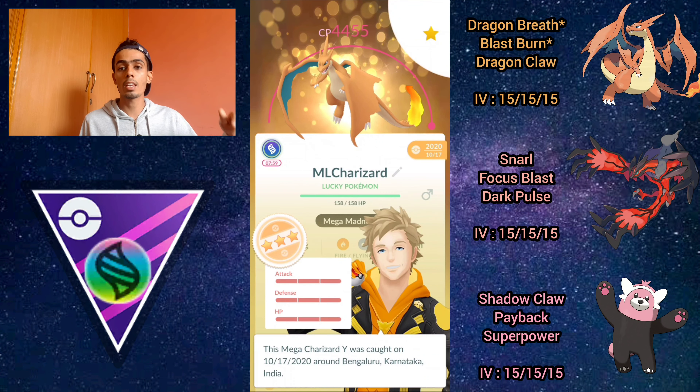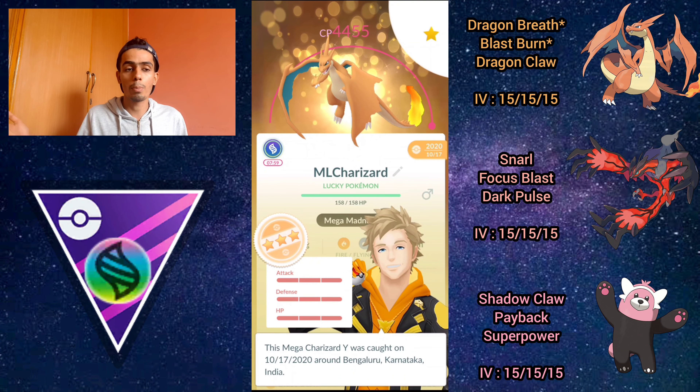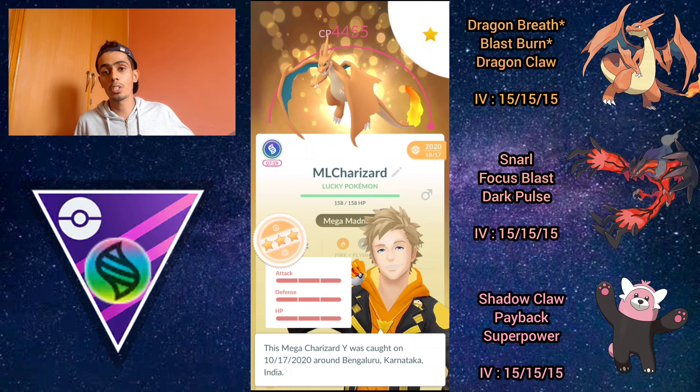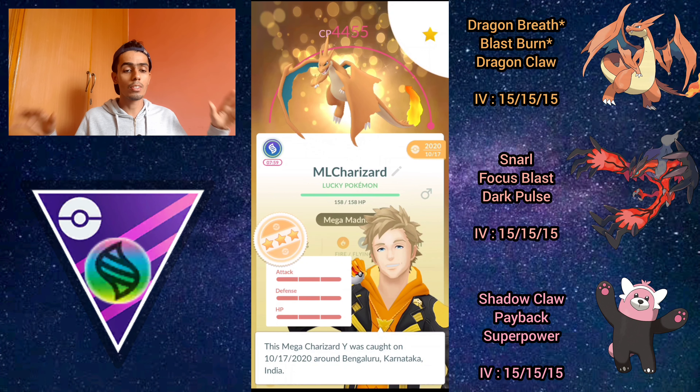For this team comp I'm using Yveltal and Bewear — Yveltal as the safe swap and Bewear as the closer. It's an ABB line where Yveltal baits out the charmer and hopefully some fighters, so Bewear has a clear path to sweep toward end game. None of these Pokémon are XL — they're all level 40 because I want to preserve Bewear and Charizard for Master Premier Classic if it comes around in future seasons.